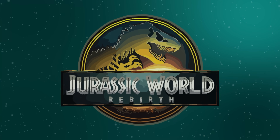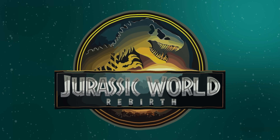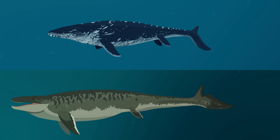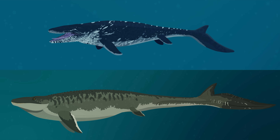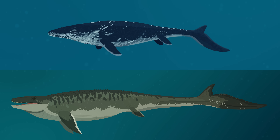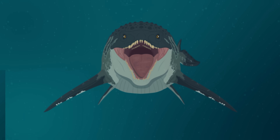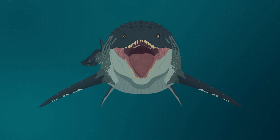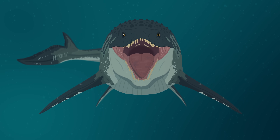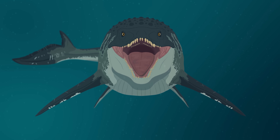Let's give credit where credit is due. Jurassic World Rebirth gets a surprising amount right about Mosasaurus. The new Mosasaurus has much more realistic proportions — the long, streamlined body, powerful paddle-like limbs, and a robust tail give it a silhouette that closely matches fossil-based reconstructions of Mosasaurus hofmanni. Another detail that is easy to miss, but impressive for those locked into paleontology, is the inclusion of pterygoid teeth — an additional set of teeth on the roof of the mouth.